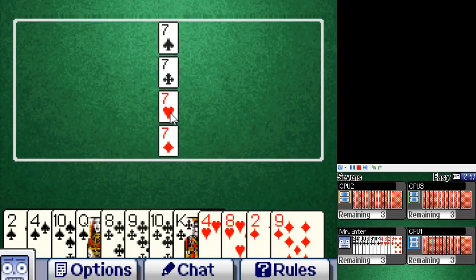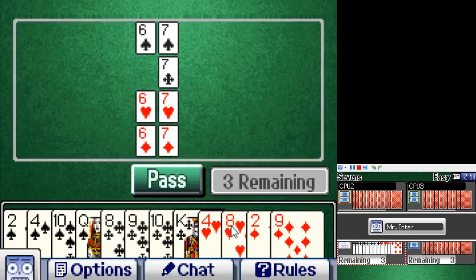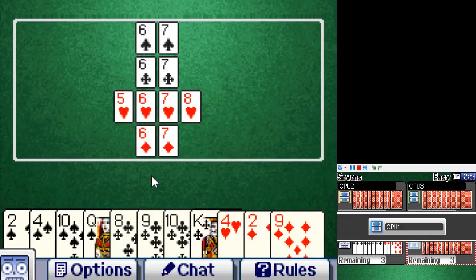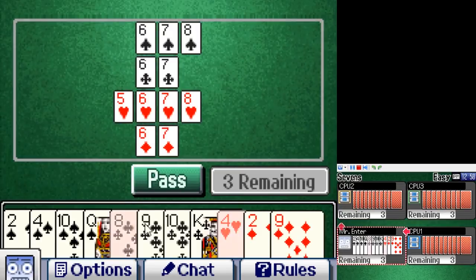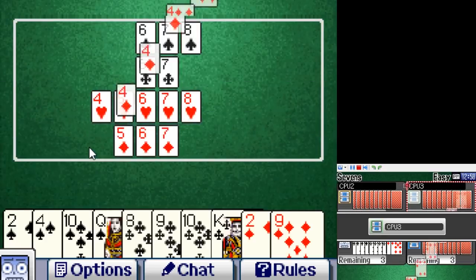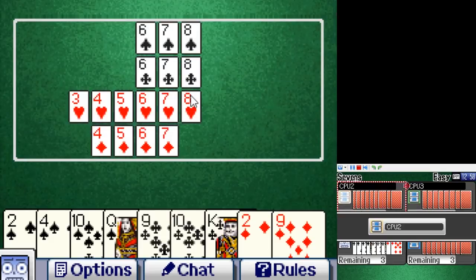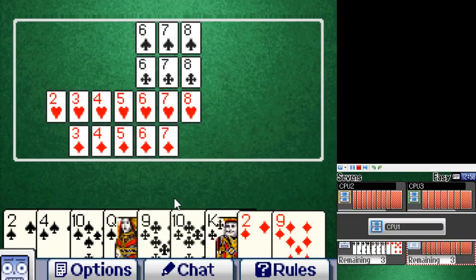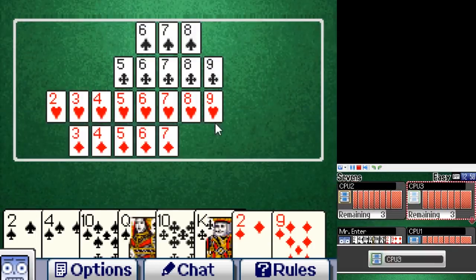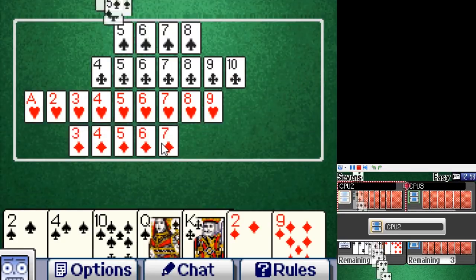Game 6 is Sevens, another game Clubhouse Games introduced me to. Four players: the deck is dealt out evenly, then the sevens are placed in the center. You take turns trying to empty your hand by playing the next card in the stack, so at the start you can only play a six or an eight of each suit. It really sucks if you got the twos or the aces. It's a game of a bit of strategy and screwing people over — if the highest diamonds you have is a nine, don't play it until you can't do anything else, preventing anyone with higher diamond cards from playing theirs. If you play this one in multiplayer, you're probably going to lose friends.